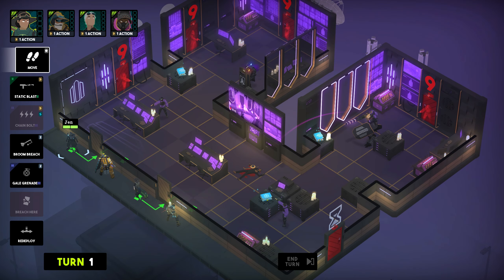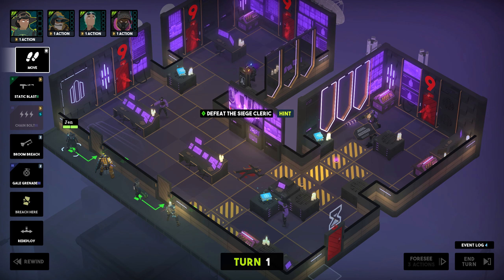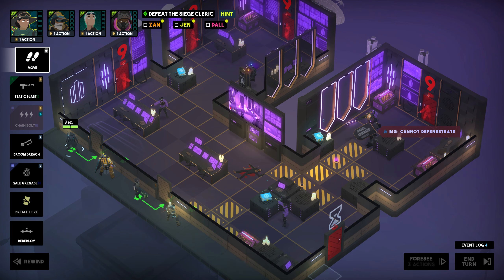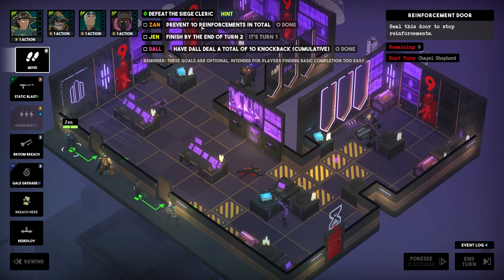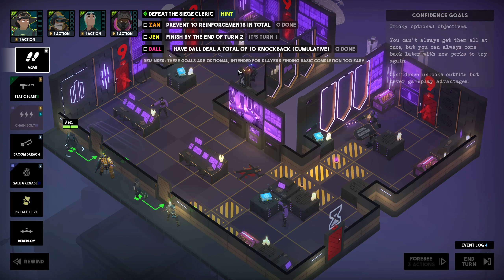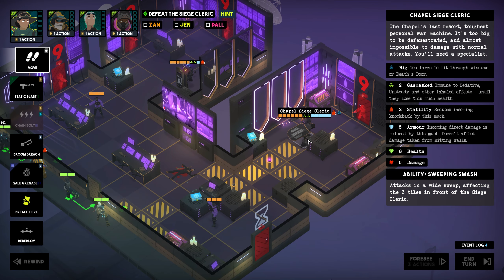Hey there and welcome back to Tactical Breach Wizards! My name is Pete and today we complete another episode of this completionist walkthrough on hard difficulty with health cut in half. Last time we left off after teaming up with some unexpected allies — we partnered with none other than Liv Kennedy's team to make sure the recording exposing Chapel's religious dictatorship actually gets aired.